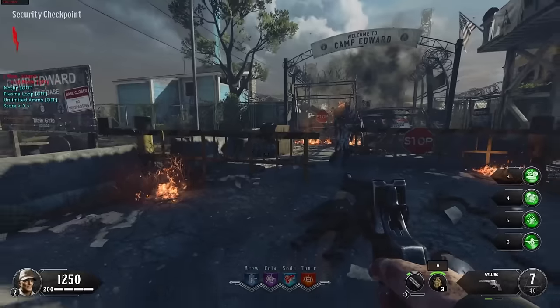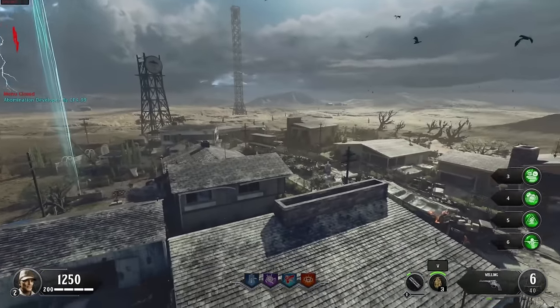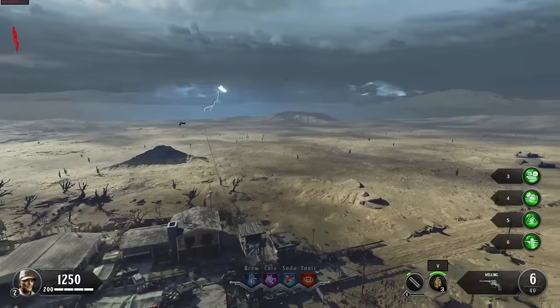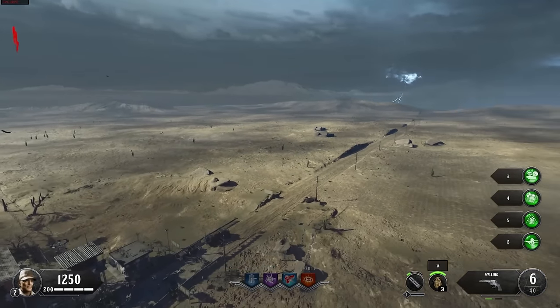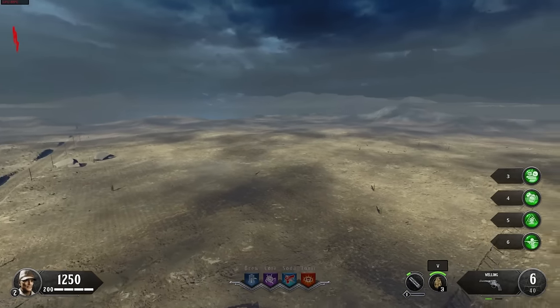I've got a mod menu and it allows me to do things such as turn on God Mode as well as Noclip. Let's see what's going on outside this map. So to start things off here on Alpha Omega, let's start with the obvious — this is just a massive desert out here.